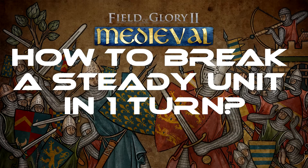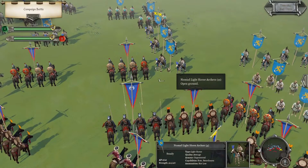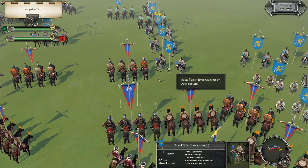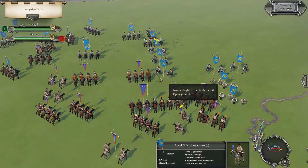Welcome back to Sunster Games, the place to find new strategy games, and welcome to my guide on Field of Glory 2 Medieval. Today I'm going to talk to you about how to get a unit to break in one turn. We're going to be focusing on this unit, Nomad Light Horse, unit 35. They are a steady unit and they have almost full strength, 464 to 468 — that 4 doesn't really make a difference.